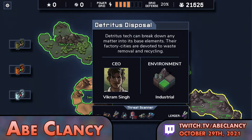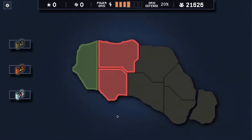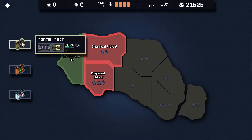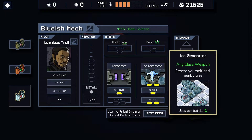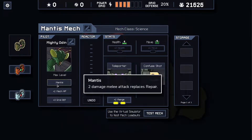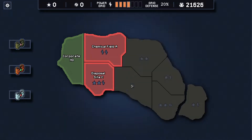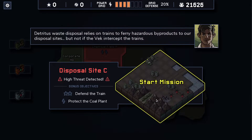We've turned this run into a frost-based run. Frost beam is pretty good, ice generator is pretty good, we can teleport enemies into position to get frozen. With a lot of freeze, maybe we don't need to teleport that much — maybe this is going to be a bit of a pacifist run. I really like openings like this where we can just go into the enemies and freeze all of them.